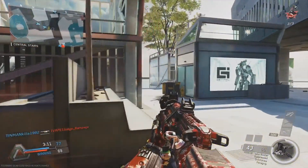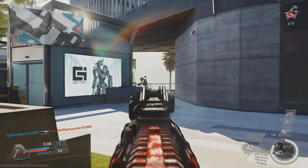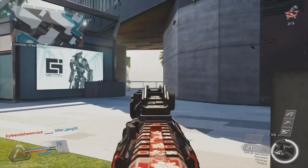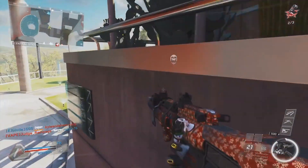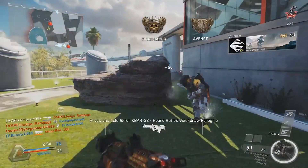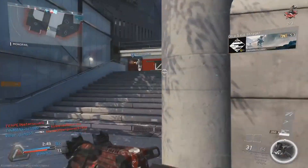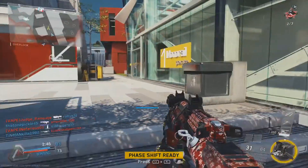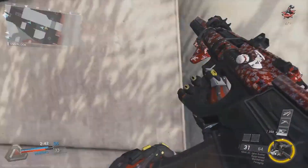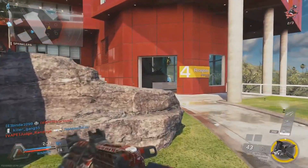Most of his deaths came from bad positioning and not making use of correct angles. Look at this — he's in the open. Why not go to the left, on top of that barrier, where you can head glitch nicely? The majority of your body would be covered and you'd have one of the best head glitches in the game. He gets taken out, but his enemy had a bad position too. Now he's pre-aiming but pre-aiming at the ground — you need to pre-aim in the middle. Very nicely done there.